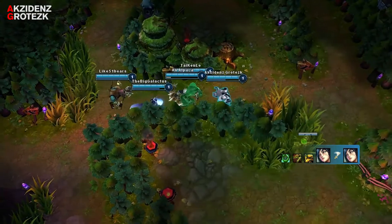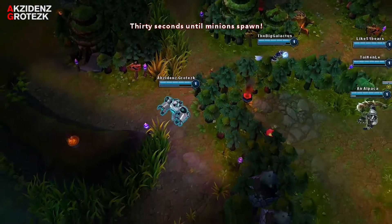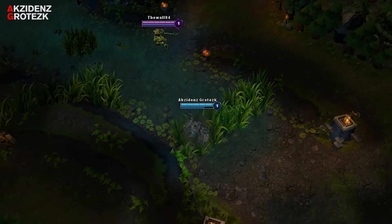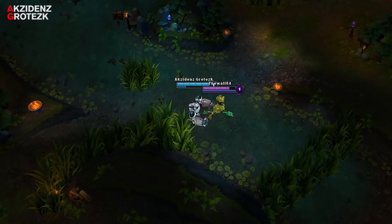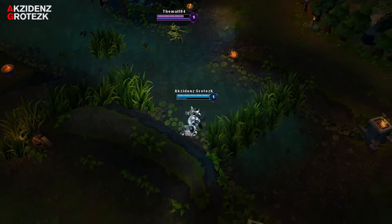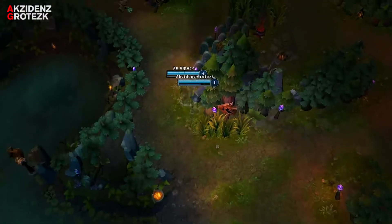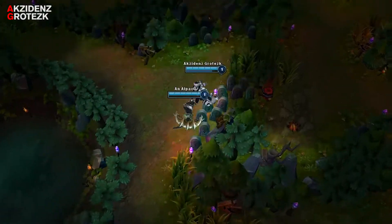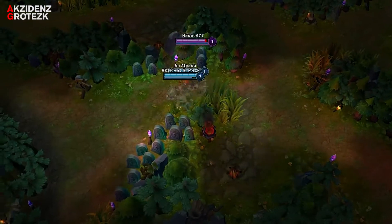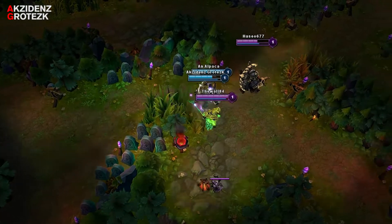Once you secure the enemy buff, be sure to secure your own buffs. Then invade the other enemy buff. The trick is to deny the enemy jungler as many buffs as possible and as much farm as possible, so coordinate with your teammates to counter jungle.